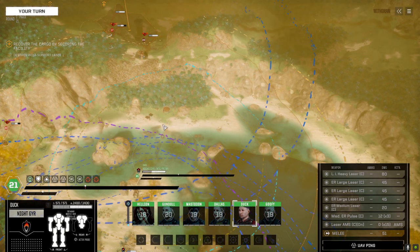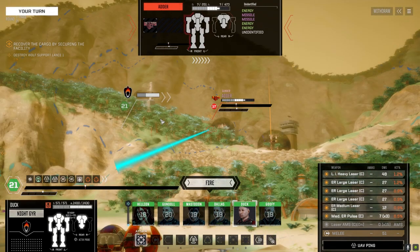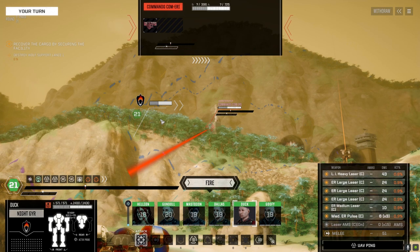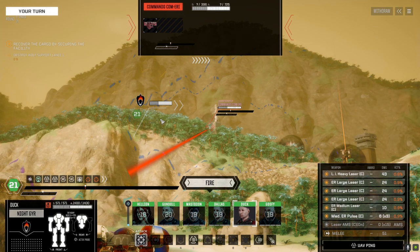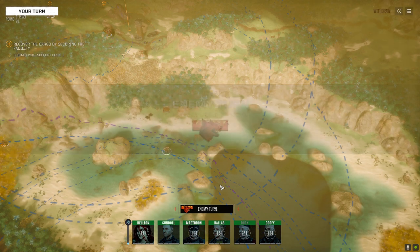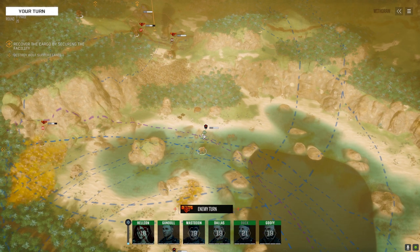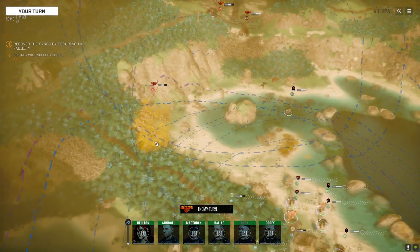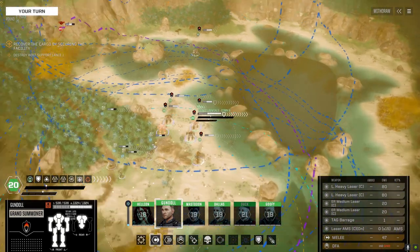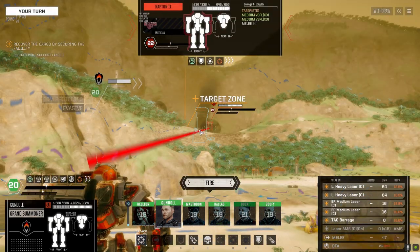Not too far forward though. What do we got here? Raptor 2, Adder, Centurion, Commando. Looks like we're not going to hit anything, we might as well just fire. It looked like we were hitting the building, so it looks like they've got two lances here — a weakened lance and a strong lance. We got someone down here — Arctic Fox. I'm really hoping we pick up some good gear. Turn one is going to be garbage.